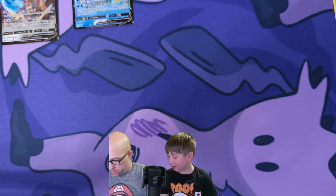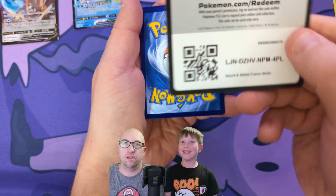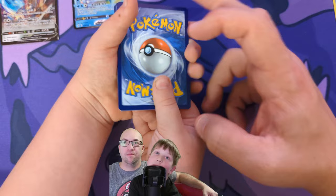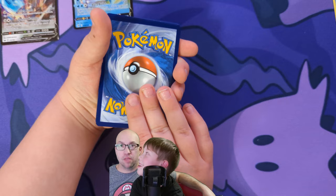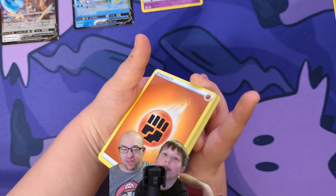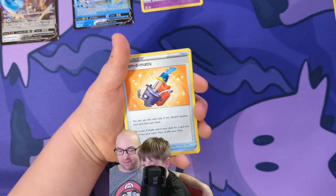All right, Fusion Strike for the little guy. I'm gonna do the code card and the card trick, and you just have to flip through the cards — sound fair? Water — Dragapult V! Just the holo. All right — Alolan Dugtrio.